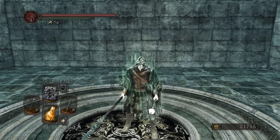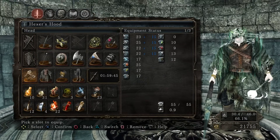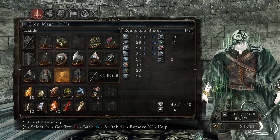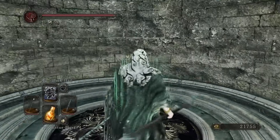You may also notice that our fashion has changed quite a bit. We're still using our Hexer's Hood, but we put back on the Hexer's Robes, kept the Lime Mage Cuffs, and switched up to the Faram boots just to get a little bit more defense.